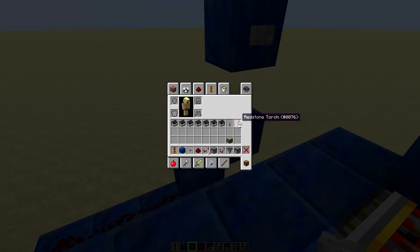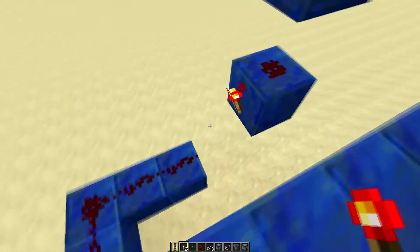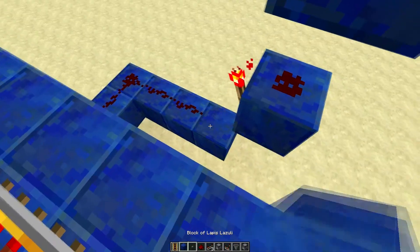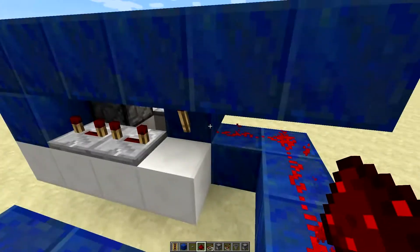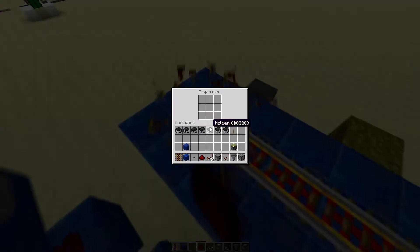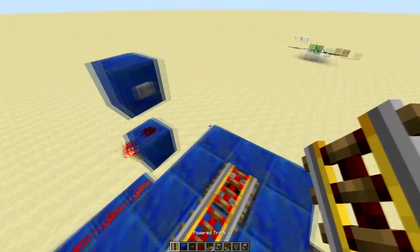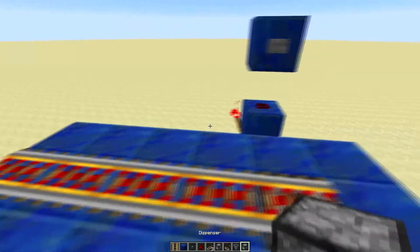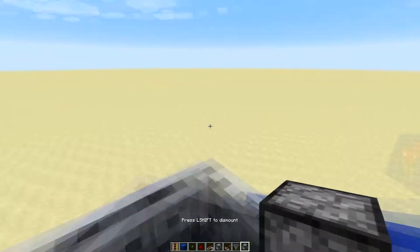One thing I almost forgot: you need to invert your signal. As you can see, when this button is not touched, the redstone signal going into this is on — so that is very important. So we can put some minecarts in here, put this back, and now let's test it out. Press this button, hop in the minecart and go away.